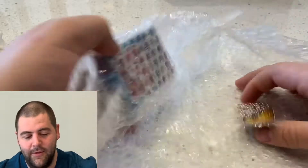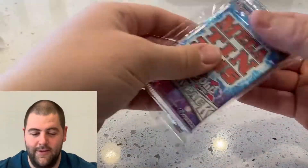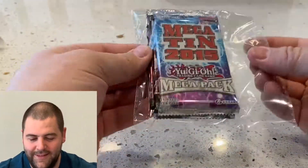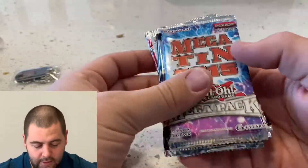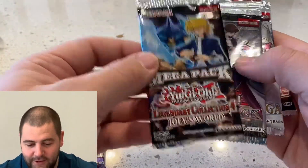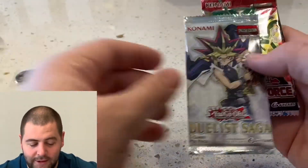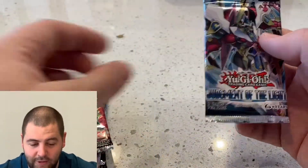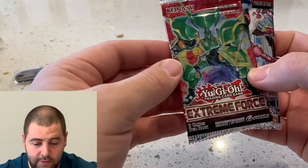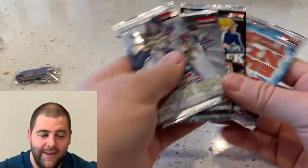This one's from a seller on eBay — I even got a free little keychain, which is cool. So we got Mega Tins 2015 first edition, Legendary Collection for Joey's World first edition — these are pretty expensive packs — Duelist Pack Battle City first edition, Duelist Saga first edition, Extreme Force, and Judgment of the Light. These last two were extras thrown in, so thank you to the seller.